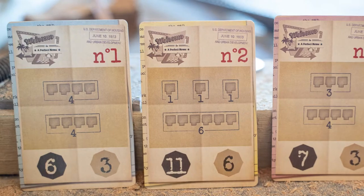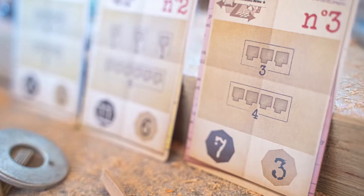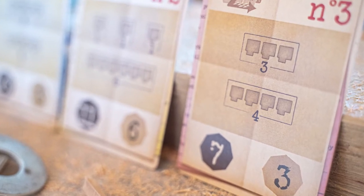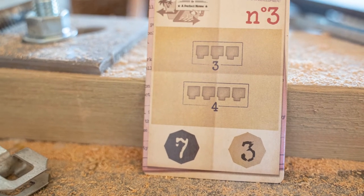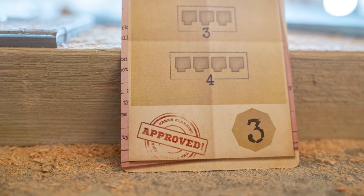One thing I haven't mentioned yet is the objectives. Each game you will select three objective cards. The objectives are things like having three houses fenced in together and having another set of four houses all fenced in together. The first player to complete an objective earns seven points, and all other players who do so earn three points. So there's incentive to be the first one to do that.